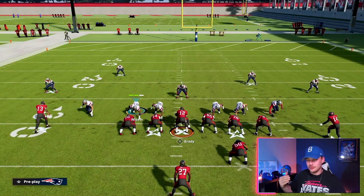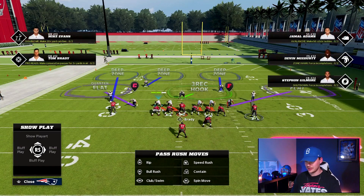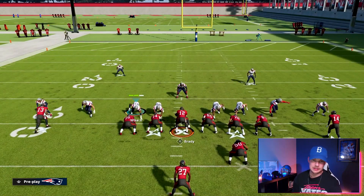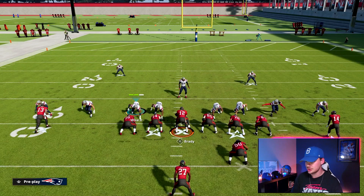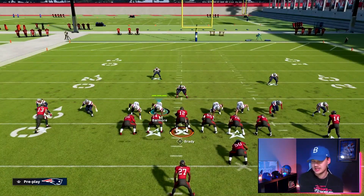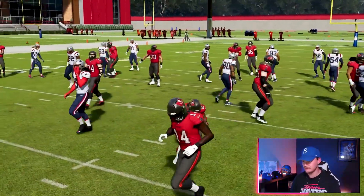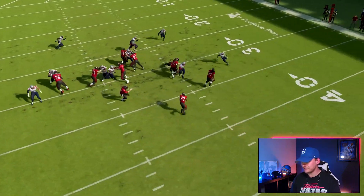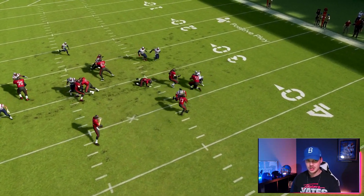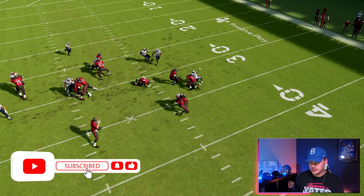If we really want to get crazy and get in the backfield in a hurry, after manning this player up we can also press our corners. Now instead of starting seven yards back when he fires into the football, he'll be one yard off the line of scrimmage. We shift over, run the toss to the outside, and watch this corner fire into the backfield and take on the fullback — Vita Vea — three to four yards in the backfield. That is going to help you absolutely destroy those outside runs, especially tosses. Mess around with it in practice mode.